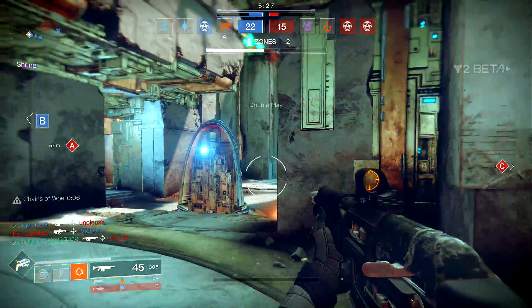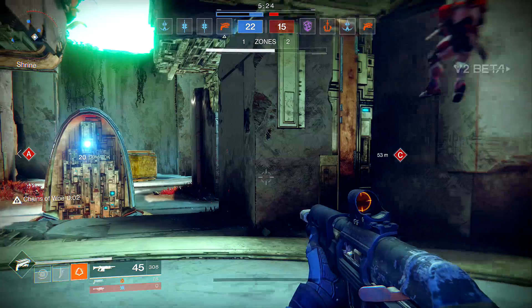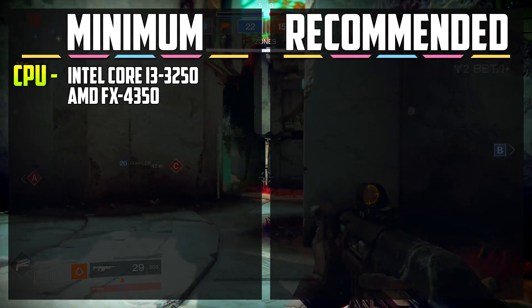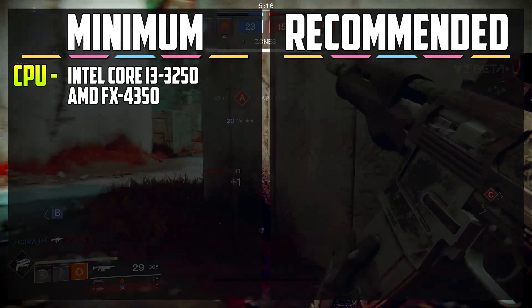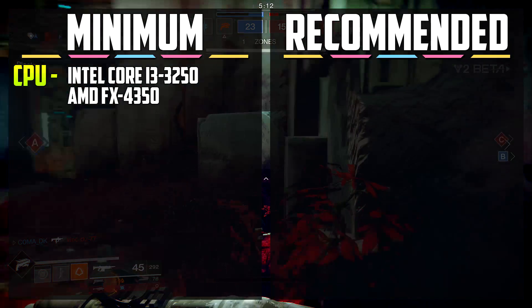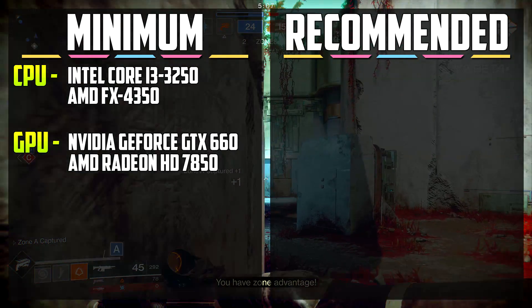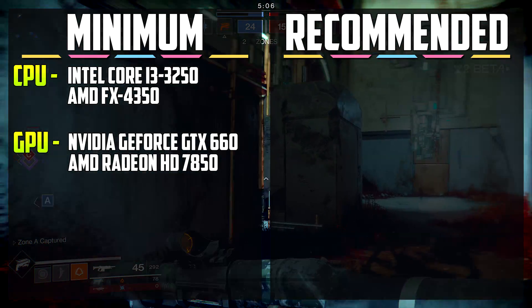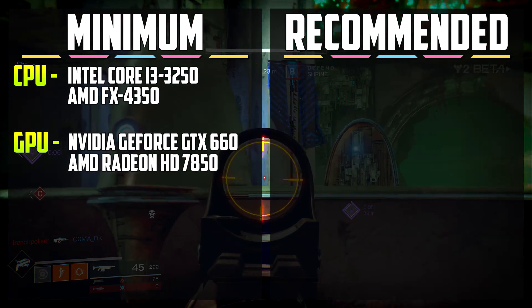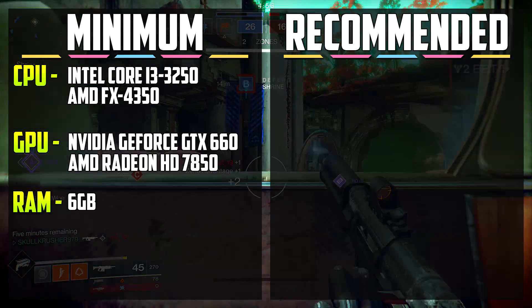They've also released the minimum and recommended requirements for the actual Destiny 2 beta. For the minimum spec, the CPU you need is an Intel Core i3-3250 or an AMD FX-4350. The GPU required is an NVIDIA GeForce GTX 660 with 2GB of video RAM, or an AMD Radeon HD 7850 with 2GB of RAM as well. The amount of RAM you need on your system is 6GB for the minimum.